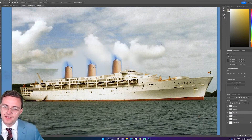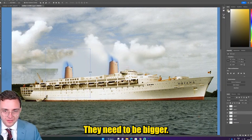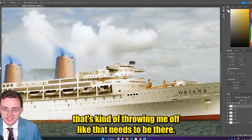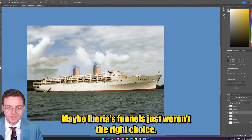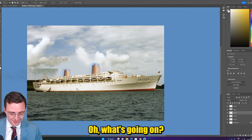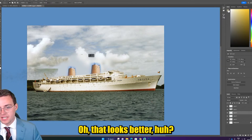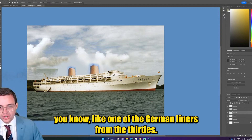Three funnels doesn't work. It's like they're too small — they need to be bigger, like fatter. Oh, that's a little better. Maybe this is tricky. Still not quite there. I think it may be this bridge that's kind of throwing me off — that needs to be there. They look like lighthouses. Maybe Iberia's funnels just weren't the right choice. I thought this would look really good in my mind. Now we're getting somewhere — it kind of looks like one of the German liners from the thirties a little bit.